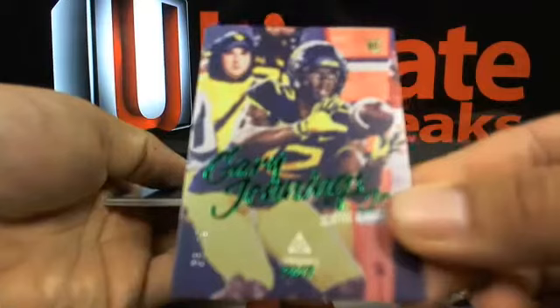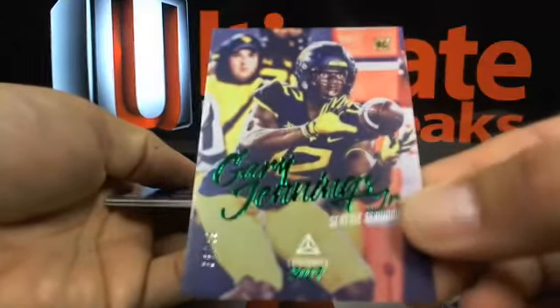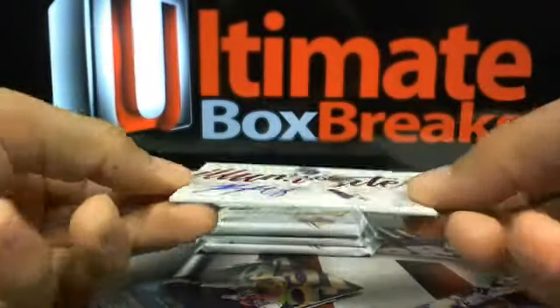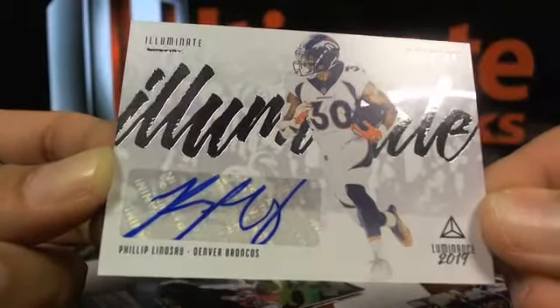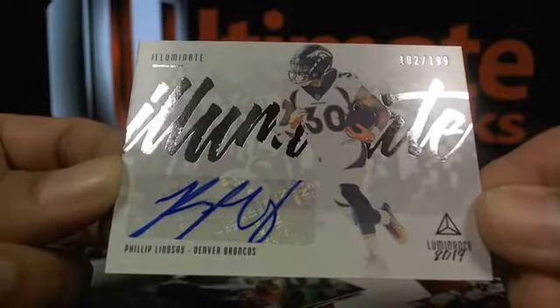Gary Jennings Jr. out of 49 — a little rookie — for the Seahawks. Phillip Lindsay Illuminate Auto out of 199 going over to the Broncos — A111. I like it.